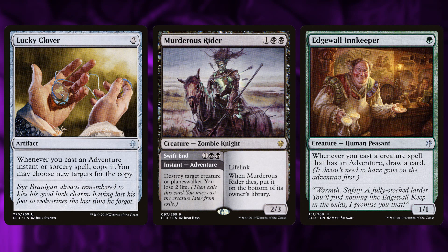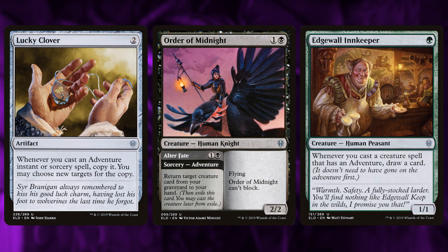Take Murderous Rider: if you cast Swift End with Lucky Clover you get to kill two creatures with one card, and if you have the Innkeeper you draw a card plus get the 2/3 lifelinker — so you kill two creatures, get a 2/3 lifelink, and draw a card. With Lovestruck Beast you'd get two 1/1s and then the 5/5, plus draw a card. With Order of Midnight it lets you return two adventure creatures from your graveyard, and those creatures start generating value all over again — it's just crazy.